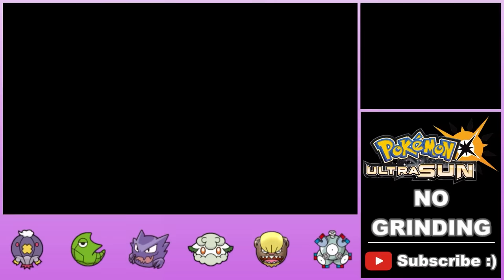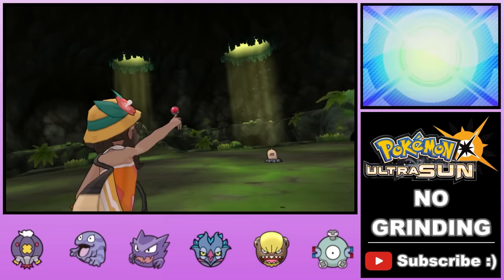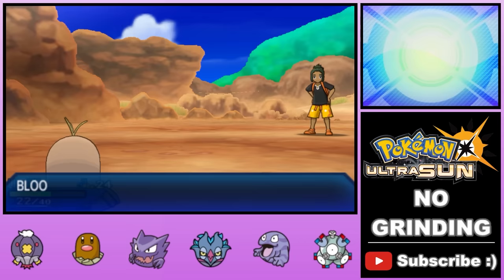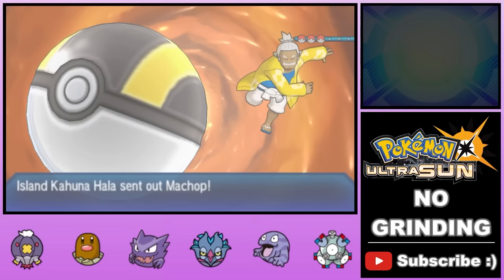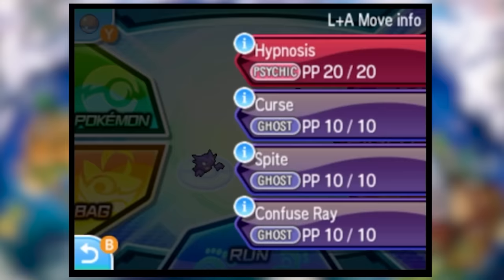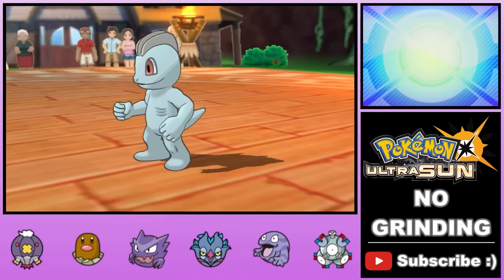There's just one battle with Hau standing between us and the first Island Kahuna. We double back and grab a Diglett, which is part Ground-type, so we use its immunity to Electric to dispatch our rival and his Pikachu. With Hau defeated, it's time to take on the first Island Kahuna. This big guy specializes in Fighting-type Pokemon, which means his lead Machop can't hit our Haunter. We go for Curse on the first turn, but he switches out to his Makuhita, who actually can hit Haunter — we weren't prepared for that and end up wiping.